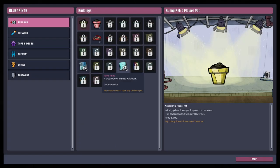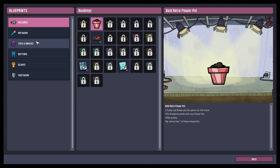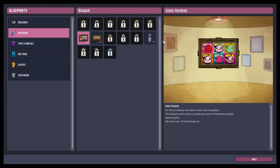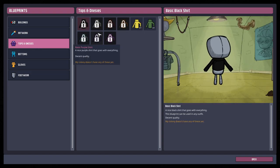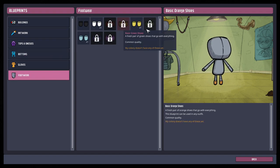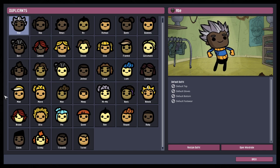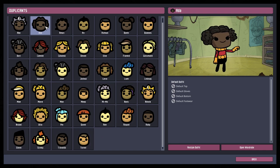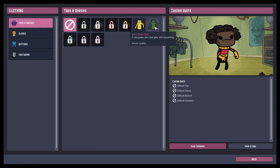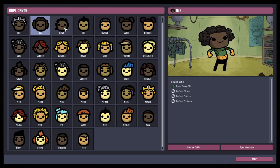In the supply closet we have all of our options: wallpaper, a new bed, a new flower pot, new artworks, new clothes including tops, bottoms, shoes, and gloves. We also have access to all the duplicates, and you can restyle their outfit. For example, we can give a duplicate a green shirt and save it, so anytime that duplicate is printed, she'll default with the green shirt.